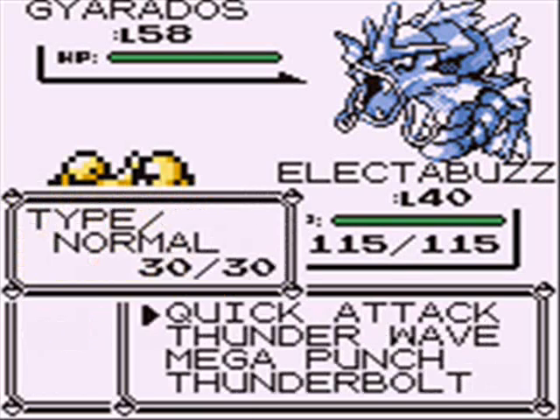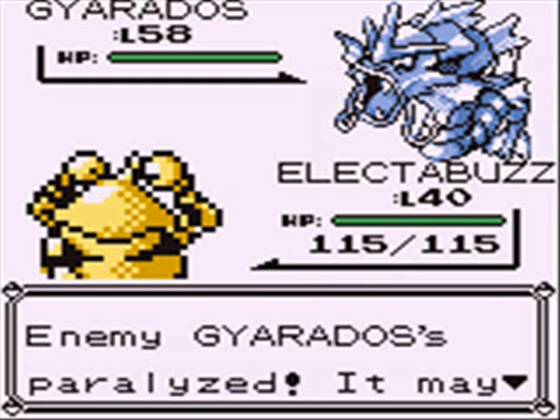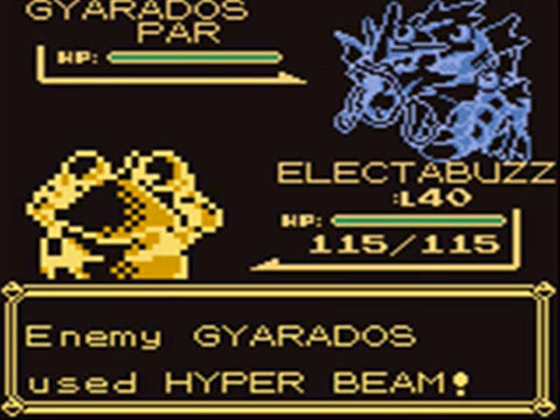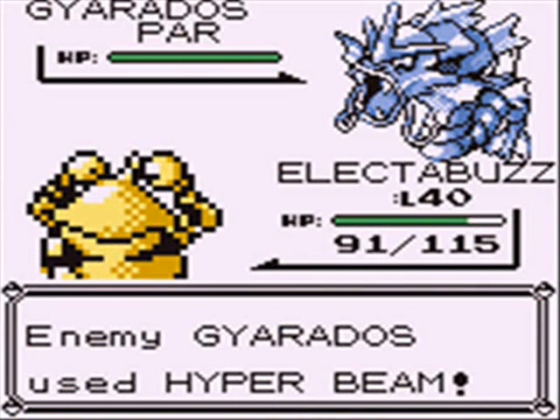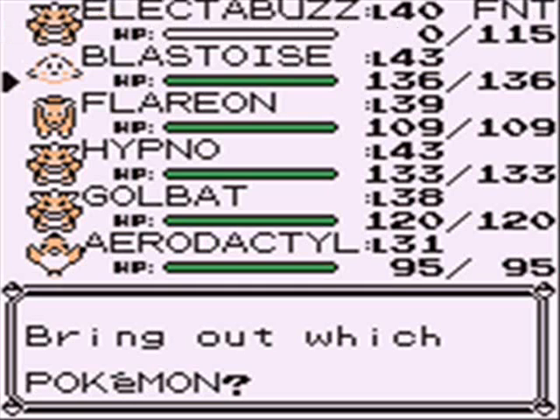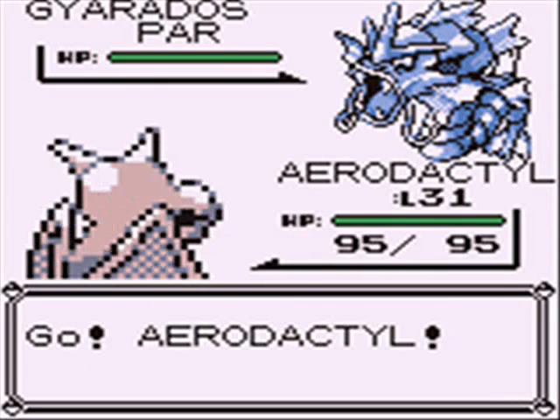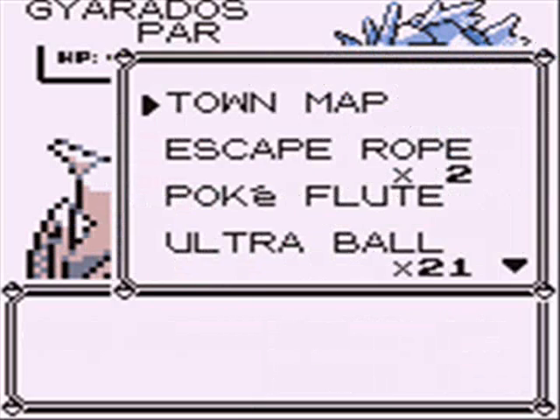He leads off with Gyarados - what one hell of a Pokemon to start out with. Good lord. First thing I recommend? Paralyzing. Paralyze the Gyarados. At least do your best to paralyze it, because Gyarados is really fast, so you're gonna want to cut its speed. Paralysis adds something like a 25% chance that it won't get to move at all. So Paralysis is the way to go. Use Thunder Wave, or anything that can inflict Paralysis if you don't have Thunder Wave.